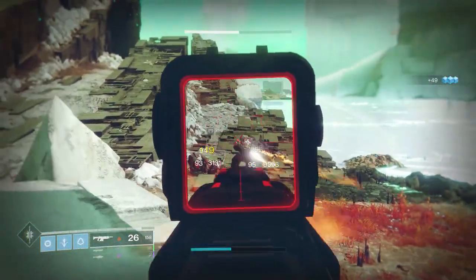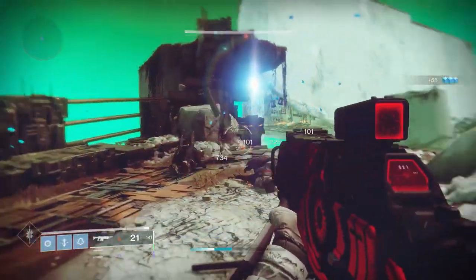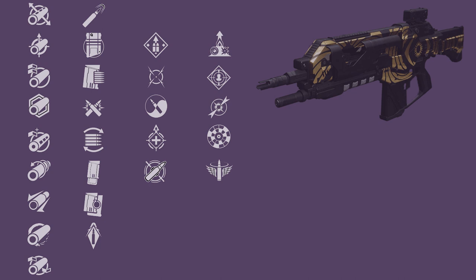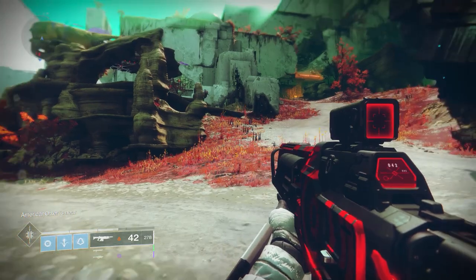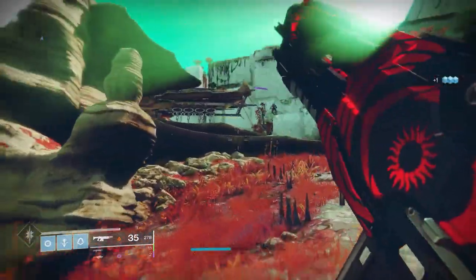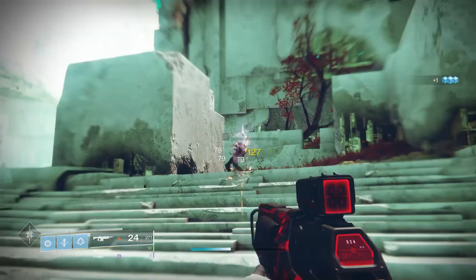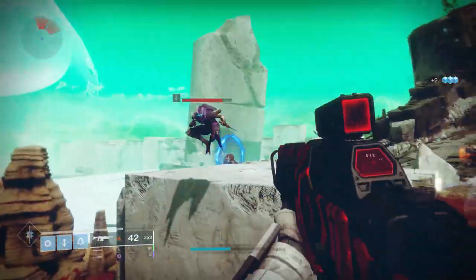You're probably wondering what is the god roll — let's look at the table. The first thing you notice is rangefinder and celerity on an auto-rifle. But you have to remember, Hardlight is exotic and it does have that no damage drop-off, so you're never going to have as much range as a Hardlight.